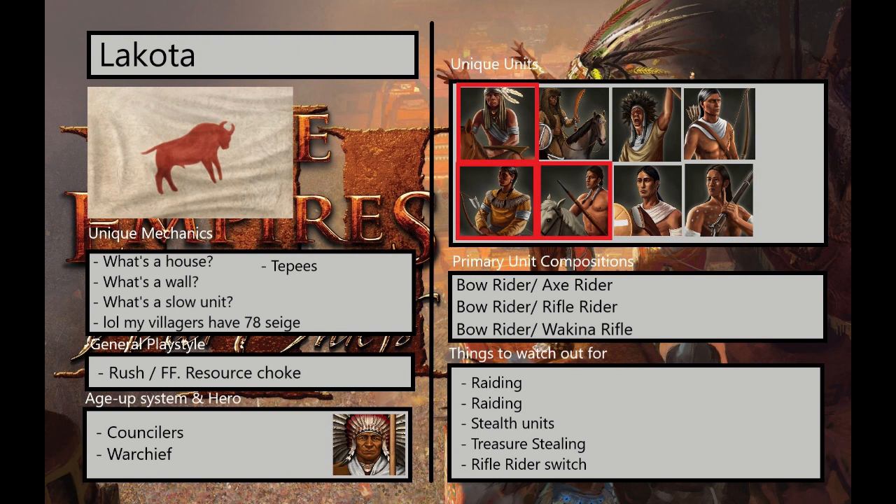What's a slow unit? This is in reference to the Explorer. The Warchief for Lakota is a cavalry Warchief that has an incredible aura that boosts the movement speed for all the units around him — it is easily one of the best abilities in the game for explorers to have. Once they get to Age 3, Lakota has a dance they can do at the community plaza that increases the siege of all your units — and when I say all your units, I mean all of your military, all of your villagers, your explorer, everything.